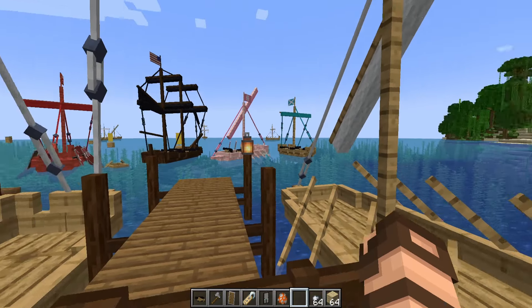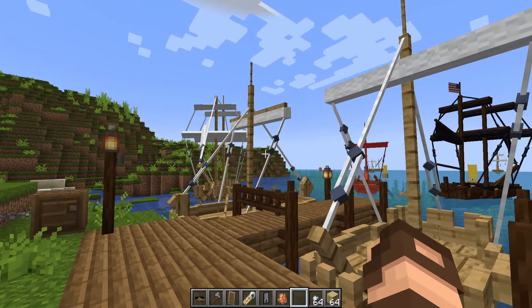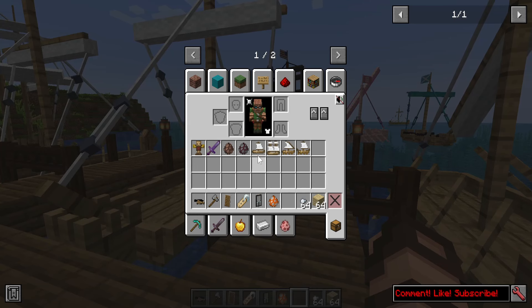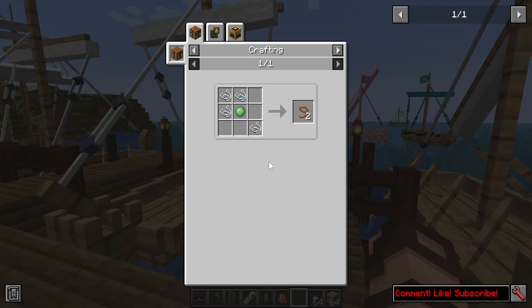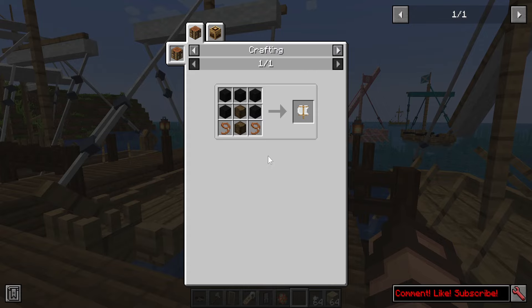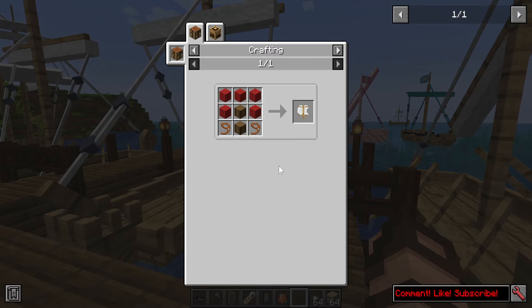You should start off by knowing that there are four main types of ships. I have them decked out, but we also have the plain oak styles just up here that have not been customized at all. They each have very simple recipes. You just need to have a lot of leads on hand to make your armada. You'll need sails, of course, because all of these ships will have some kind of sail option, which is just consisting of some kind of wool, logs, and more leads.